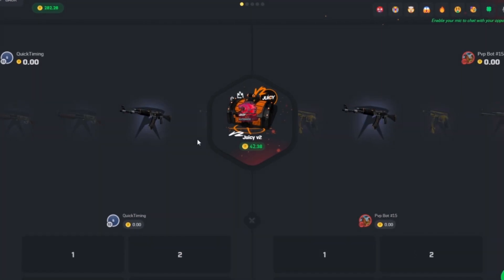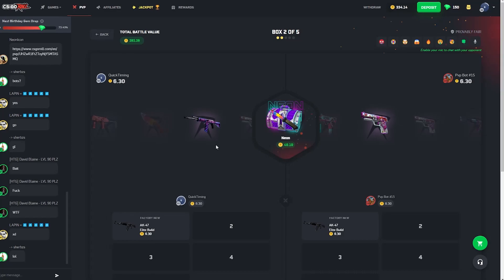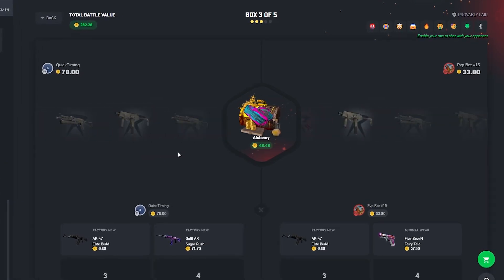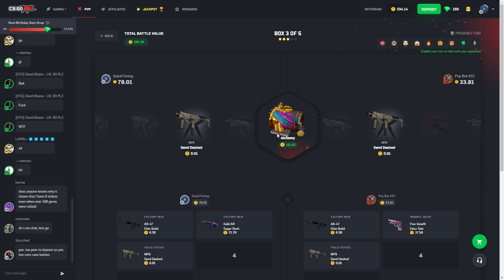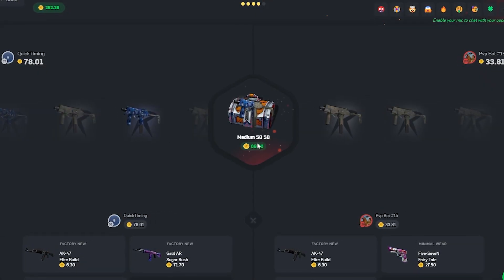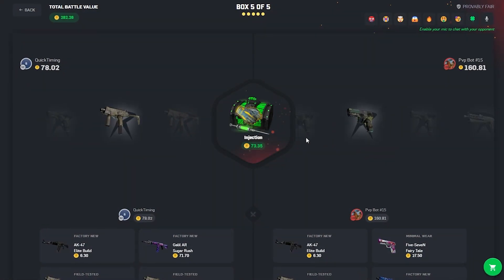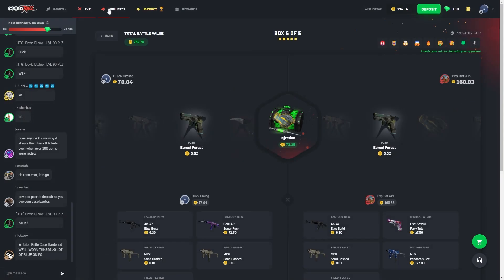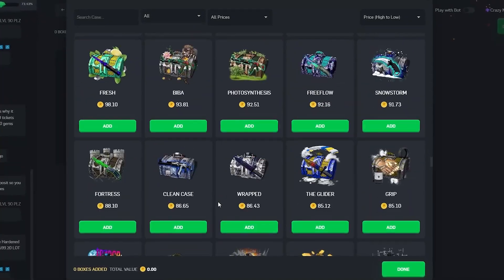Juicy V2, you're going to have to come in real hot. Why am I getting excited over an elite build? I know that's not a good item, Neon. I'll take it — it's not the best, but it gives us a lead for now. Alchemy, please. It was a risky one — didn't pay off. 50-50, you better do your job. 300 bucks and a dream. I'm going to team battle the very last case — all in, 2v2.